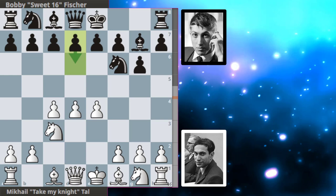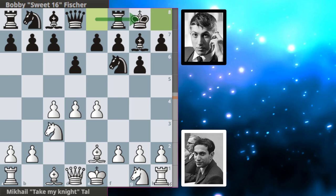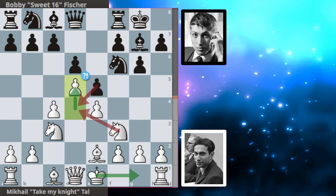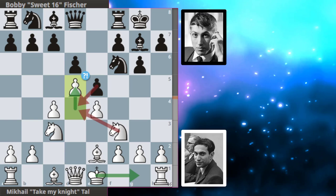Next we get e4 and d6, bishop to e2 continuing with development, Bobby castles, and knight f3 from Tal preparing to castle. Bobby strikes in the center with e5, and d5 from Tal closing the position up. The engine wanted him to castle here, as the d-pawn is well defended by the knight and the queen, and is usually recaptured with a knight to have a sort of Maroczy bind setup.